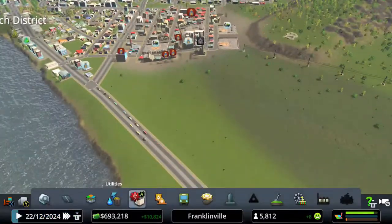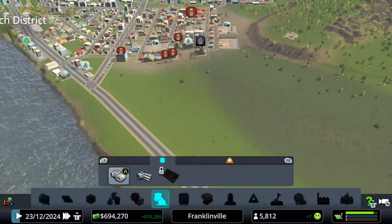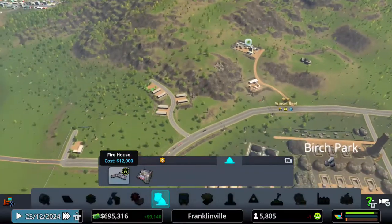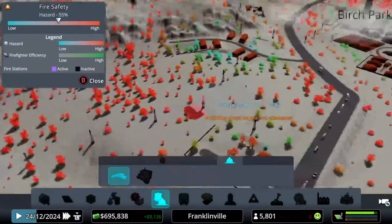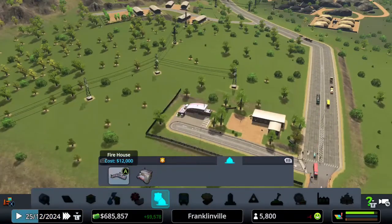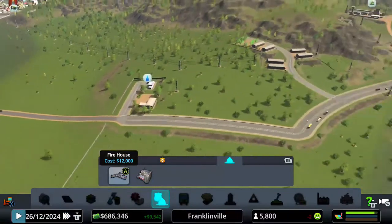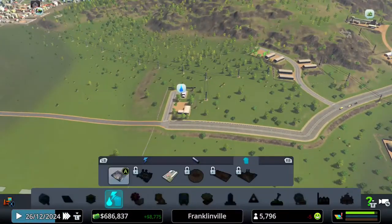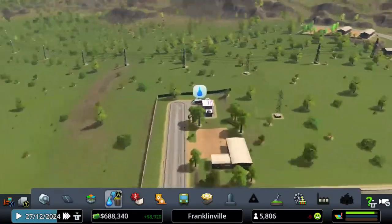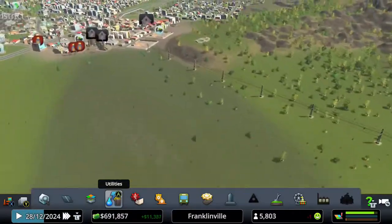But first, I forgot to do one major thing — as I mentioned in previous episodes, industry starts on fire. There are a lot of fires, so I'm going to put a firehouse right there so we can help our ore industry if we have any fires. That fits perfectly within our fences and it works out really well.